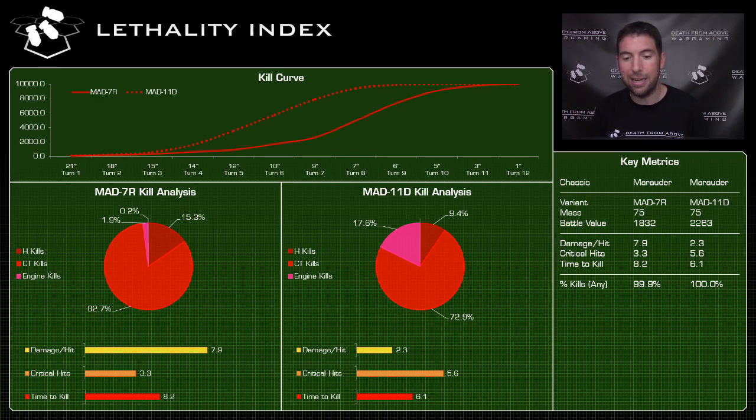This thing is killing the Javelin before its backup weapons are even in range — that's the power of the Clan ER PPC, and why this thing probably costs as much as it does. The 7R at only 1,832 BV is about 400 BV cheaper. That composite structure could be an Achilles heel for the 11D — let's find out. Looking at the survivability curve, these things are relatively close within 10% of each other. The 7R is definitely more survivable, hanging in there longer.